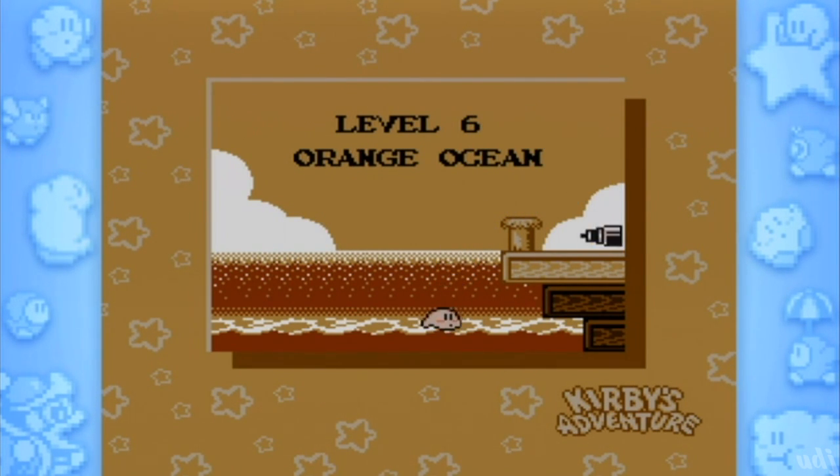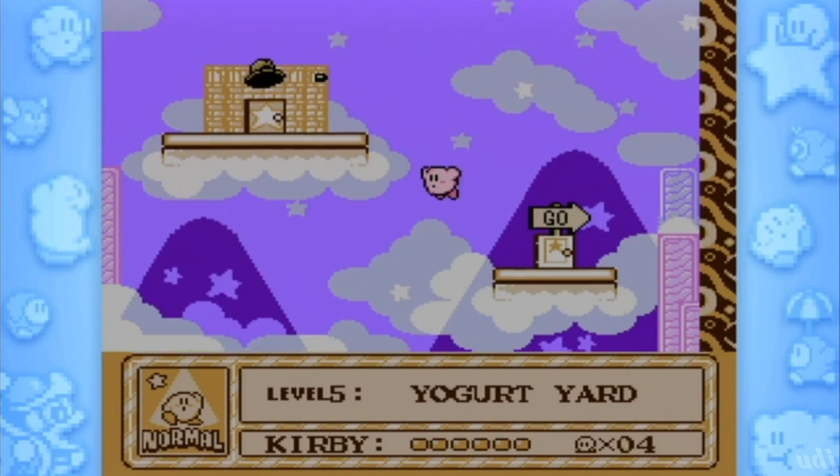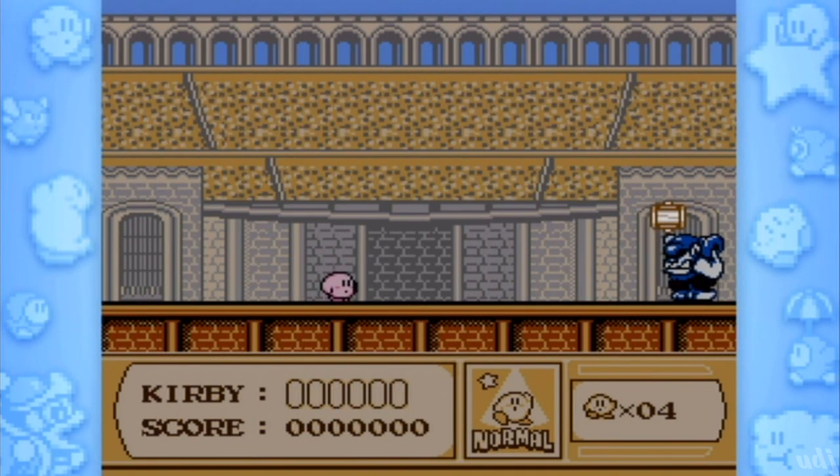Welcome back to Let's Play Kirby's Adventure, Episode 6. I'm your host, Autodetro Jester. We've got a new level, but we gotta go back because we need something from here — we need the hammer.